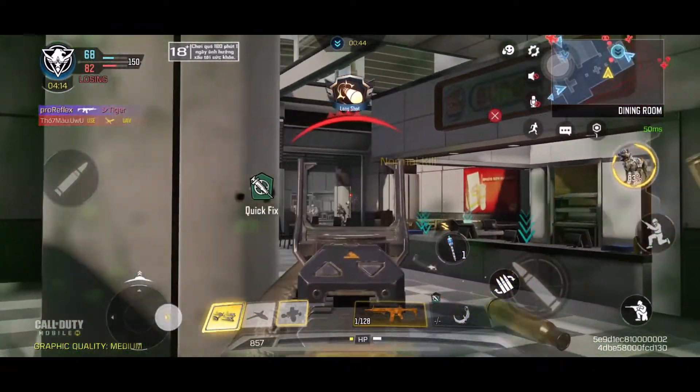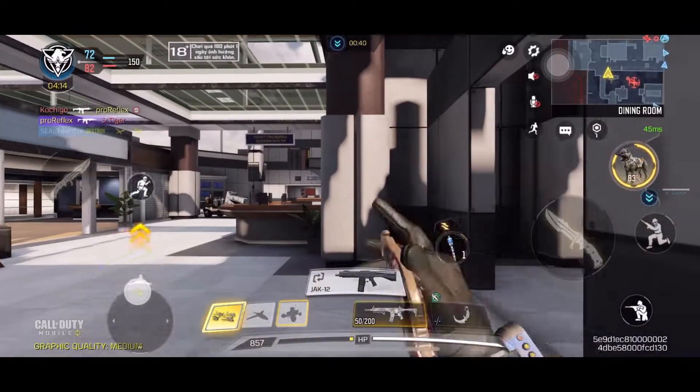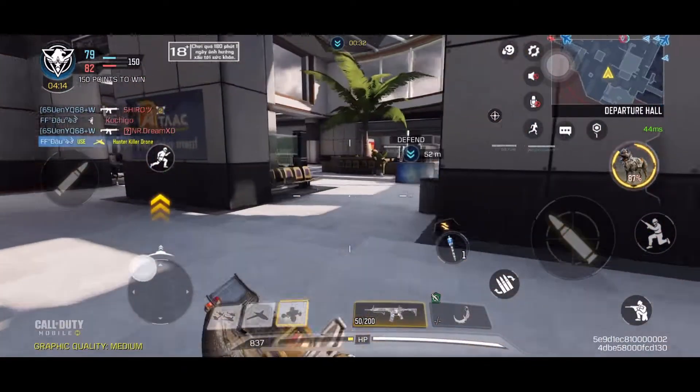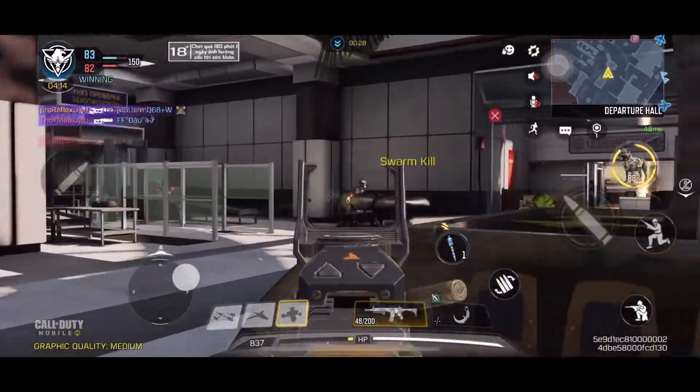Friendly attack killer drone deployed. Swarm ready. Enemy shock RC is coming. Contact with enemy! Swarm activated. Watch out — enemy orbital laser deployed. Target's in sight. It's too close. Fight harder. Target down.